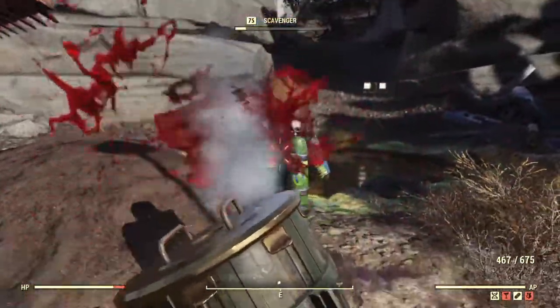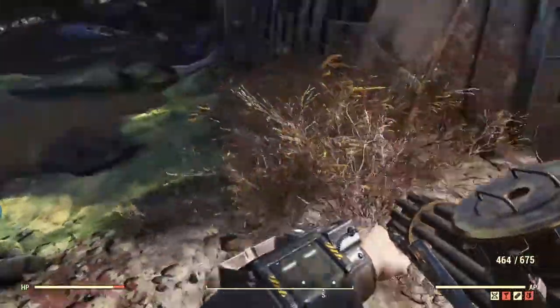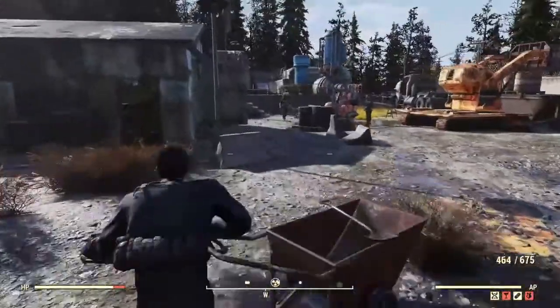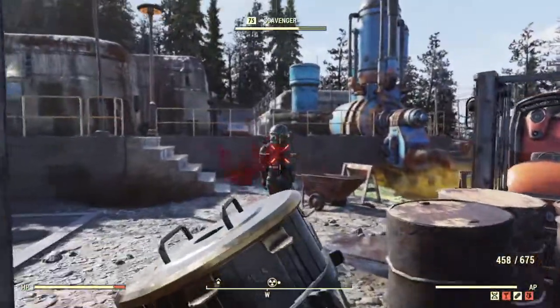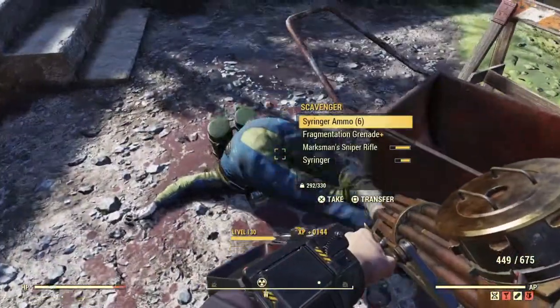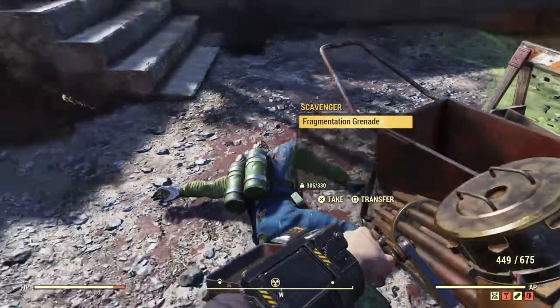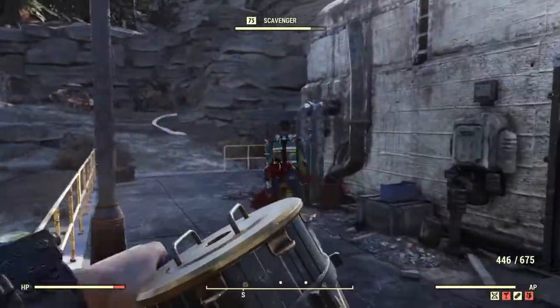This is also a great location for pre-war money. It'll drop off of the ghouls that spawn here or off of the scavengers sometimes, and it'll usually be anywhere from two to five per enemy. So if you're farming this location it'll be pretty easy to get pre-war money, which is important for the weekly challenges.